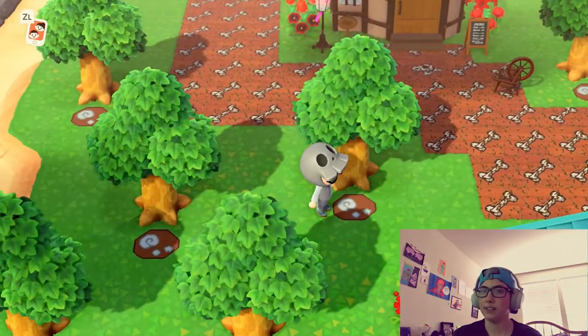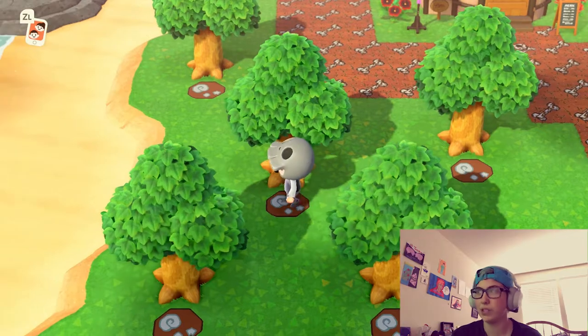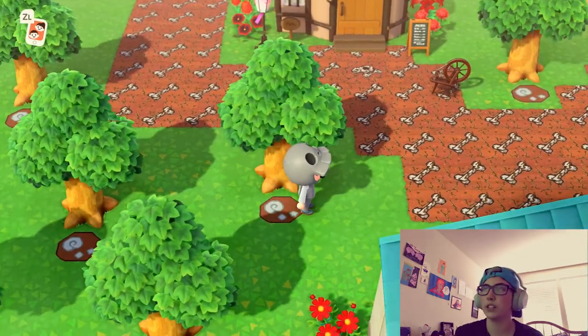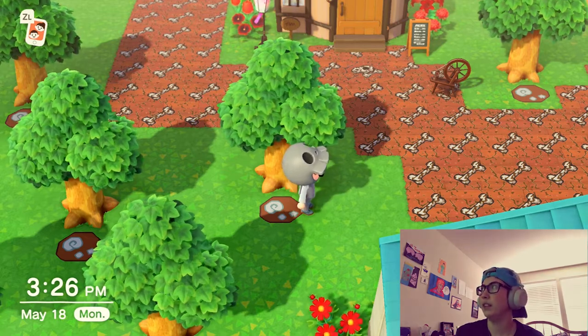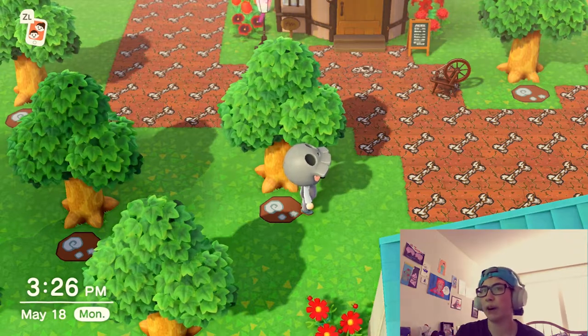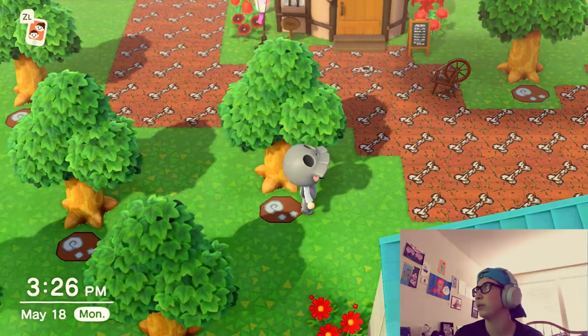I have all of these paths in front of my trees. They just mark which trees are fruit trees so I don't cut them down. This whole section of my island has pear trees, and then the other sections each have a different type of fruit tree. I have all the fruit trees.